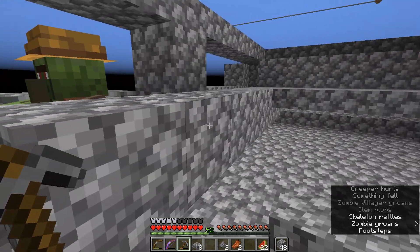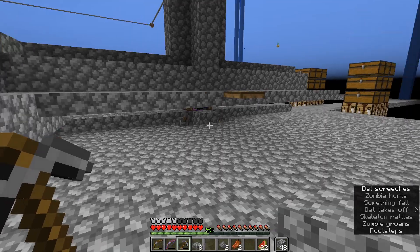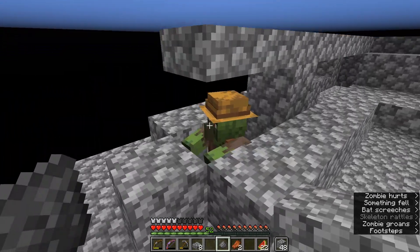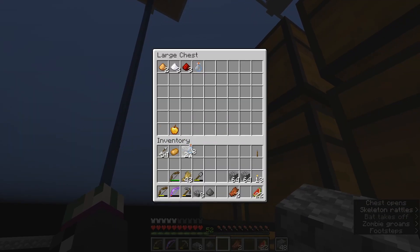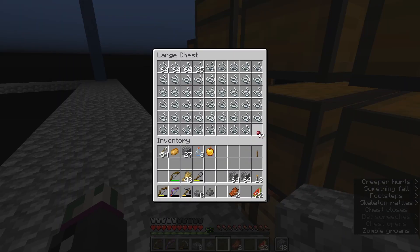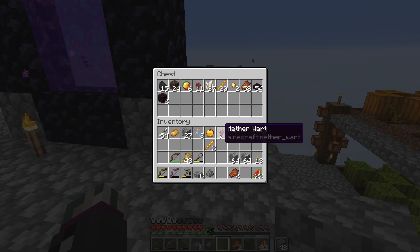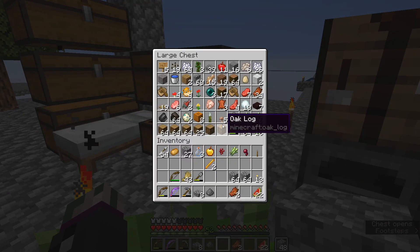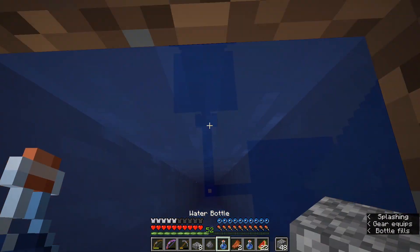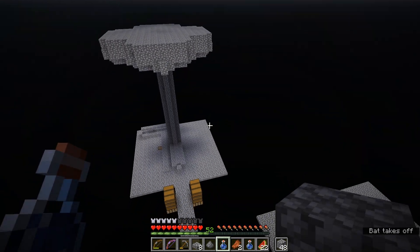We need one more for a breeder, so I'll do that off camera. Now all we have to do is cure them. Oh no — he despawned! Get the potions first, people! Get the potions first! Good tip: before you get the zombie villager, make sure that you have everything you need for brewing already prepared.